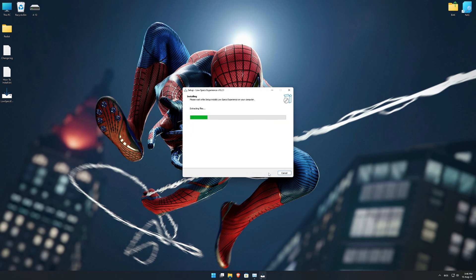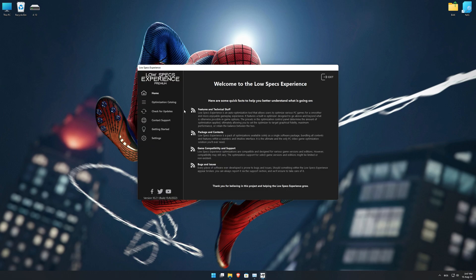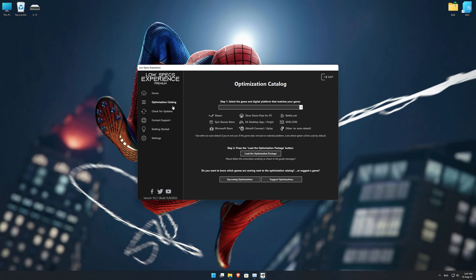First of all, start the installation process for the Low Specs Experience. Once it's done, start it from the newly created Desktop shortcut and select the optimization catalog. From the top of the menu, select the applicable digital platform and then select Marvel's Spider-Man Remastered from the drop-down menu. Once that is done, press load the optimization package.